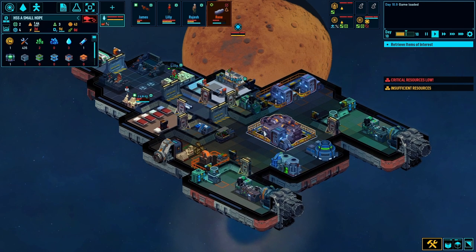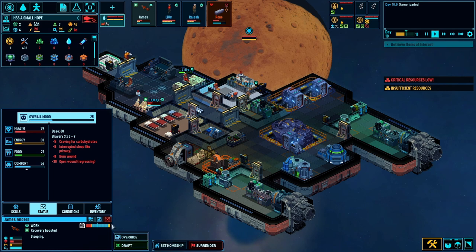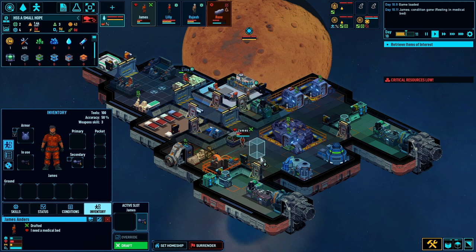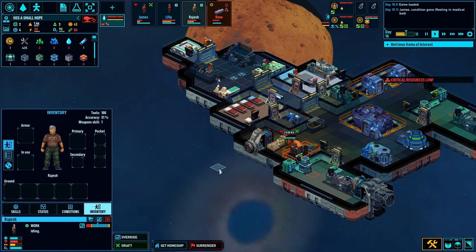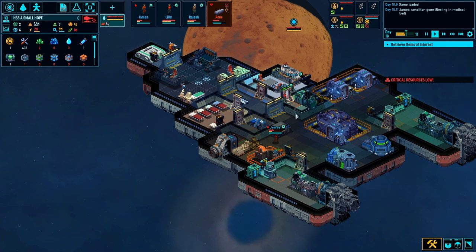Here's the plan: I'm going to drop James over there, drop the weapon, and give the handgun to Rajesh and we'll go on a rescue mission. There can't be that many bots over there - I killed a few of them in the last episode. So let's put the storage away, put the body armor away. He hasn't got body armor, okay. Let's undraft James, you go back on the medical bed.